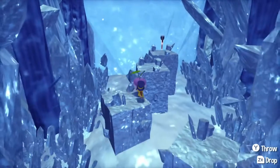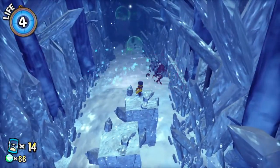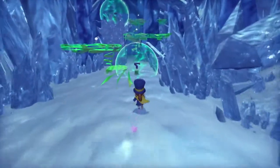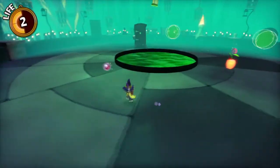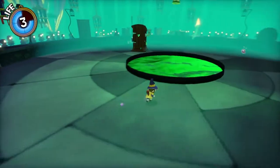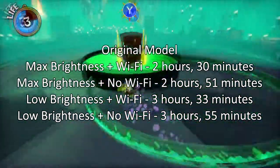As far as performance is concerned, it is definitely serviceable. Some areas do have drops, but it's not really a slow-down sort of frame drop — it's more a matter of the game freezing for a second or two and then continuing like normal. On the original model, A Hat in Time has a battery range of 2 hours and 30 minutes up to 3 hours and 55 minutes.